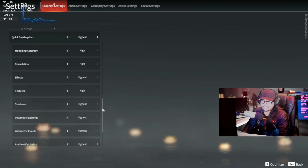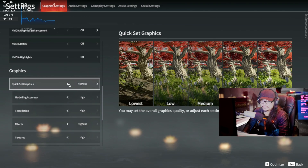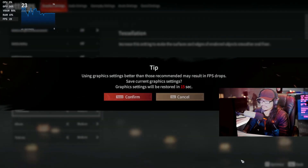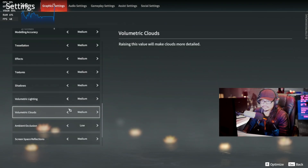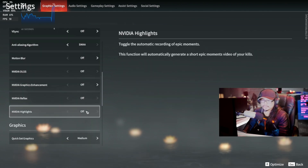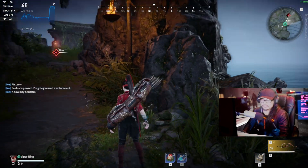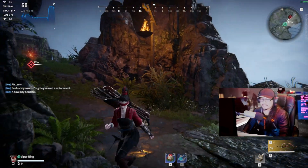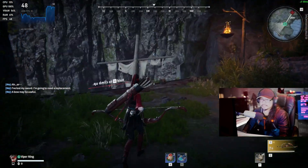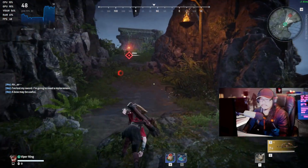Nvidia Reflex — too bad it's not for AMD. Let's drop it down to medium. Anti-aliasing is medium too. There we go, much better. It's sharper too. I like this — 50 frames. Yep, playable frame rate right here.